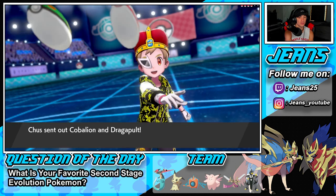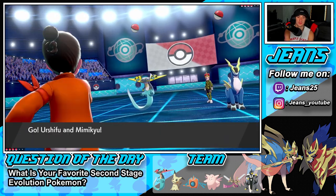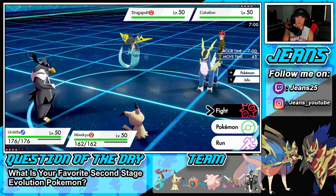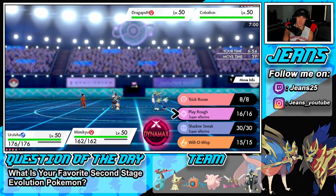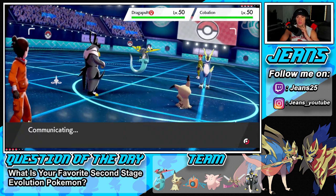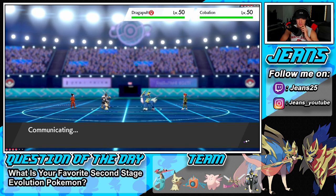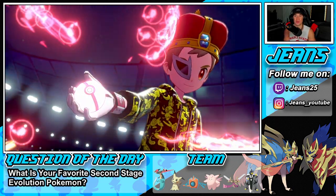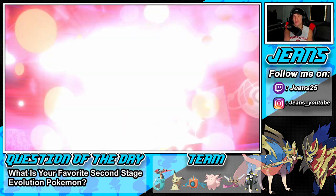He's going for a Beat Up combo — I'm fine with that. I could Sucker Punch on this thing. I'll Sucker Punch and drop Will-O-Wisp onto Cobalion. He's gonna Dynamax and go for Beat Up, but I'm totally fine because if I can Sucker Punch for decent damage and get off a burn, he can't one-shot any of my Pokemon. We have Focus Sash and Disguise. Sucker Punch comes through — of course this thing has Sash! We can Shadow Sneak it next turn. Brick Break's gonna come through — does not affect me.